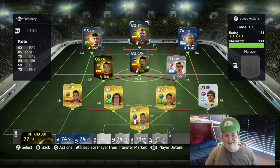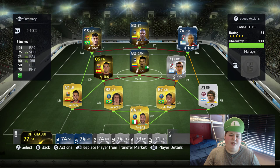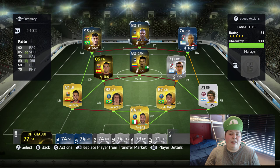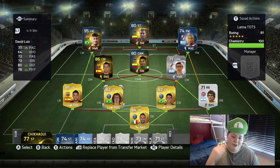I got Neymar left wing and Sanchez right wing, who looks alright — I wish he had four-star skills, he'd look a lot better. These three — the CAM, striker, and right wing — look like the best three Latina America Team of the Season players. I wanted to build a hybrid: super link in the middle, strong links on the left and right hand sides.